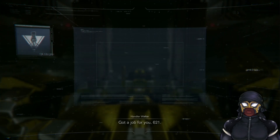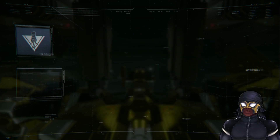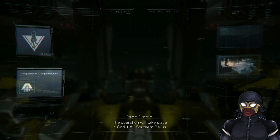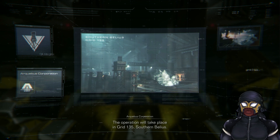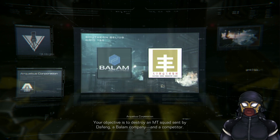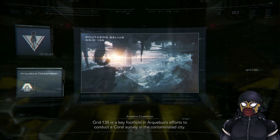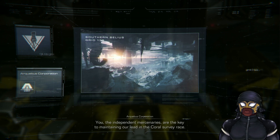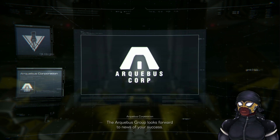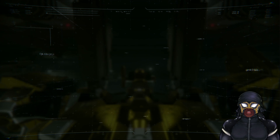Got a job for you, 621. It's an open call from the Archibus Group, one of the extra-planetary corporate forces. This request comes from Schneider of the Archibus Group. The operation will take place in Grid 135, Southern Belleus. Your objective is to destroy an MT squad sent by DAFANG, a Balaam company and competitor. Grid 135 is a key foothold in Archibus's efforts to conduct a coral survey in the contaminated city. Independent mercenaries are key to maintaining our lead in the coral survey race. Wow, it sounds more like a corporate meeting sort of thing.